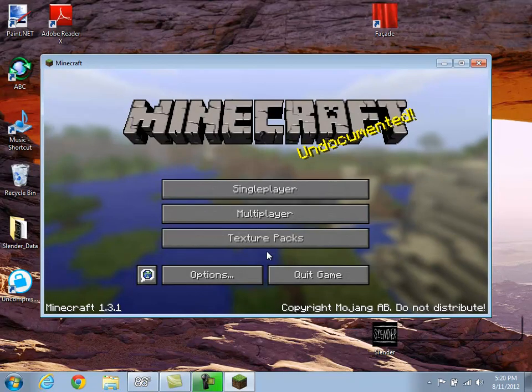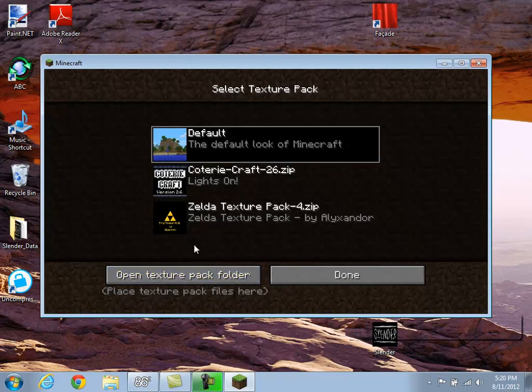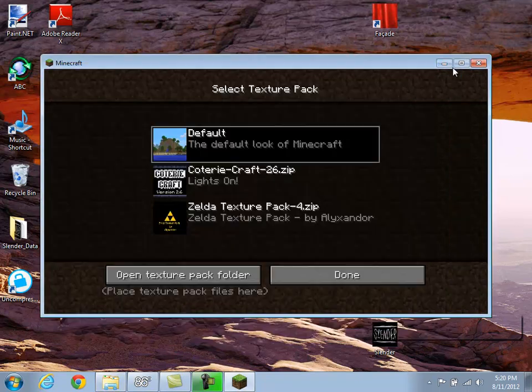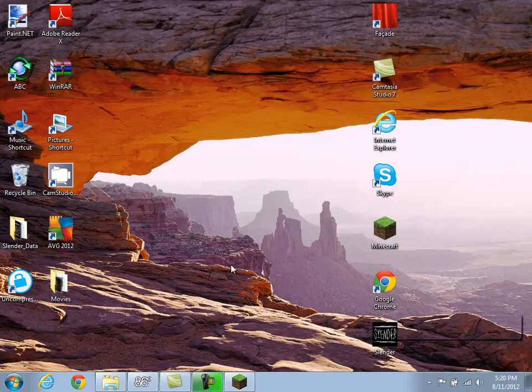What you're going to do is start your Minecraft and go to Texture Packs, open the Texture Pack folder. Then I'm going to go to the internet.